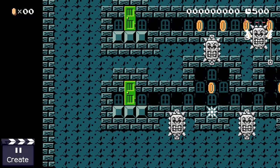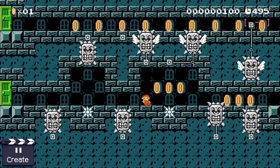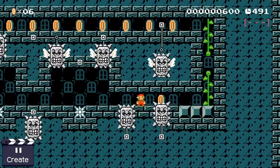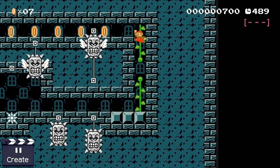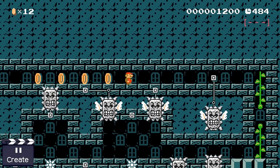Here Mario finds himself trapped in a small corridor between ground tiles. Usually this wouldn't be a problem for a plumber, but sadly for him there are forms on tracks cycling up and down trying to crush him. The only chance he has to escape this idea alive is to time his movement carefully so that he doesn't get crushed.